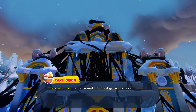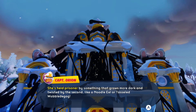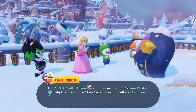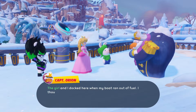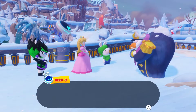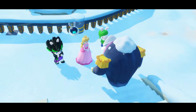Looking at these tentacles - she's held prisoner by something that grows more dark and twisted by the second, like a noodle eel or puzzle wobbly god. 'It's a dark mess tentacle - we've dealt with him before.' 'That's Captain Orion, acting warden of prison piece. My friend, call me Two Nets - you cannot call me Captain Orion.' The girl and I docked here when my boat ran out of fuel. I thought it was safe as it was all but abandoned.